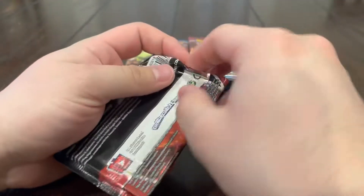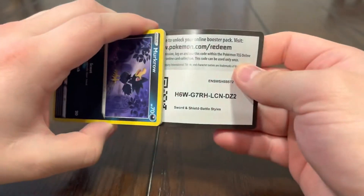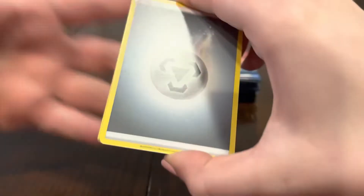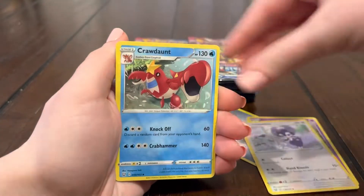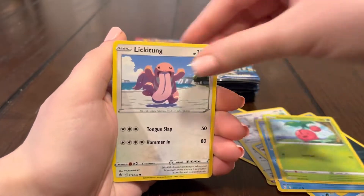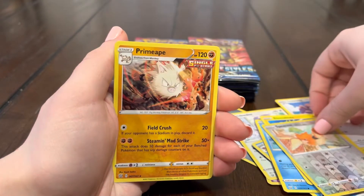This is looking like another six-hit box — don't even say it! Maybe even a five-hit box, like we've had before from Battle Styles. But I'm fine with it as long as there's a banger. Cherubi, Lickatung, Electabuzz, Spiro — and another cold pack.